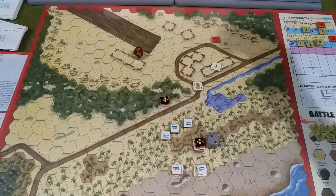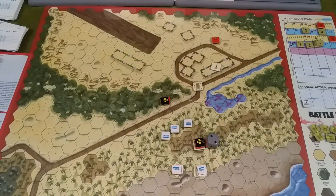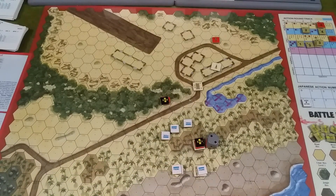The action number for the Japanese will be 5, and I think we'll call it quits there. We're now into condition 5. We still need 5 victory points and to escape off the western board edge by raft again. But that's about it. Take care and bye for now.